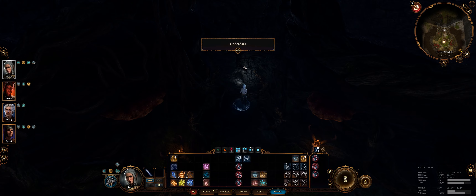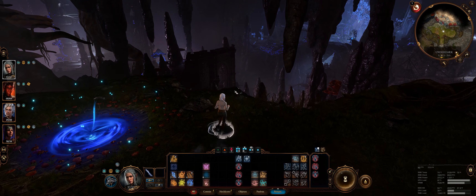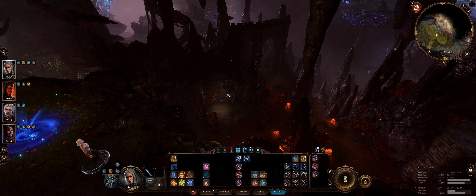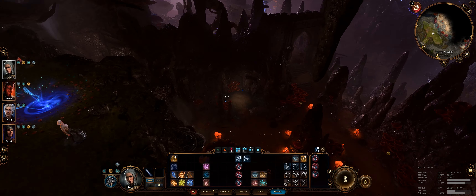There is another illusion in here, and this is specifically where you end up coming through that secret door. If you click on this teleport, you will go down there. And that was pretty much it.